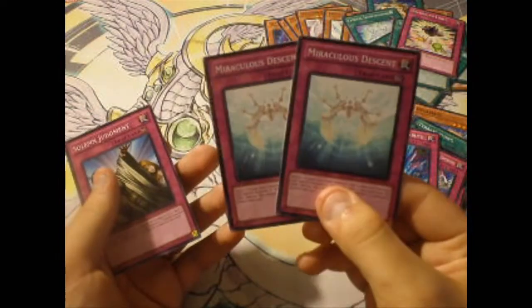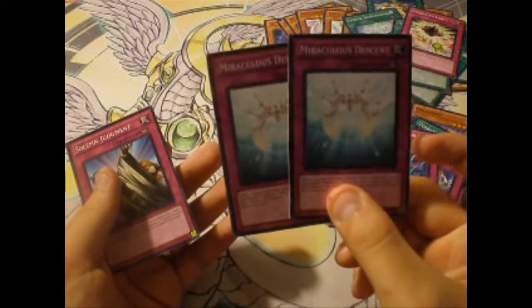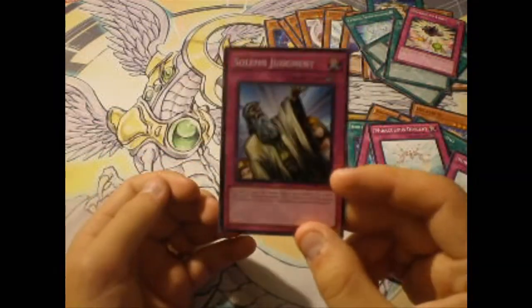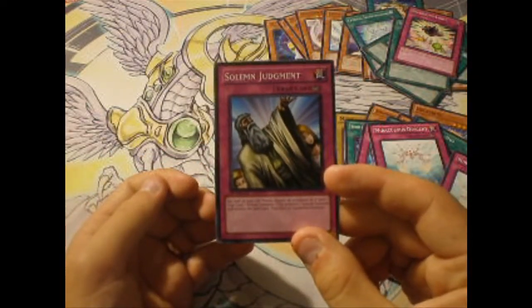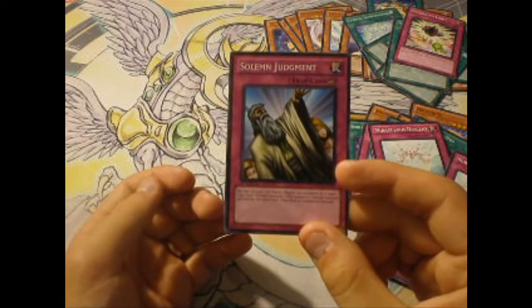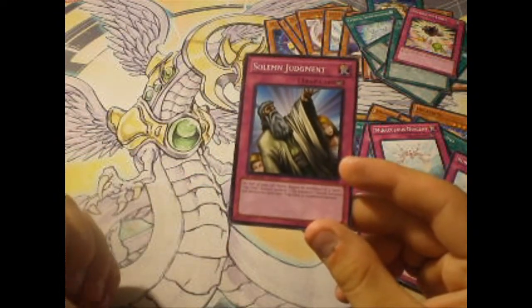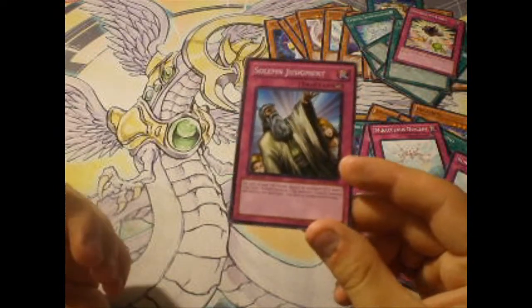Miraculous Descent — this is a very, very good card. And Solemn Judgment — if you don't have your Ultra Rare or Super Rare Solemn Judgments, there you go. Konami gives you a free one. Finally, Solemn Judgment comes out in common. Very good.